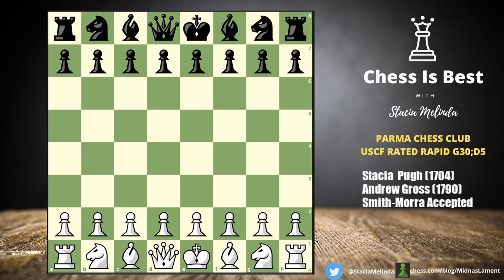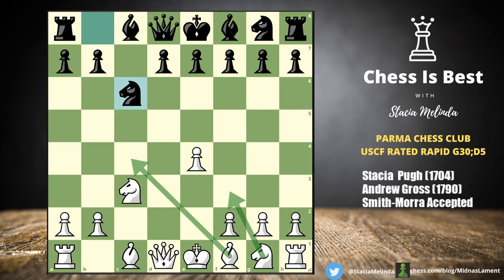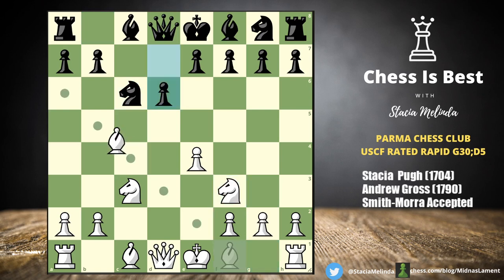I went e4, he played c5 — the Sicilian Defense — and I went ahead and played d4, looking for a Smith-Morra Gambit. He took once, he took twice, and we got this position. He went Nc6, so I'm down a pawn but my development is very easy in the Smith-Morra. Knight f3, d6, Bishop c4.